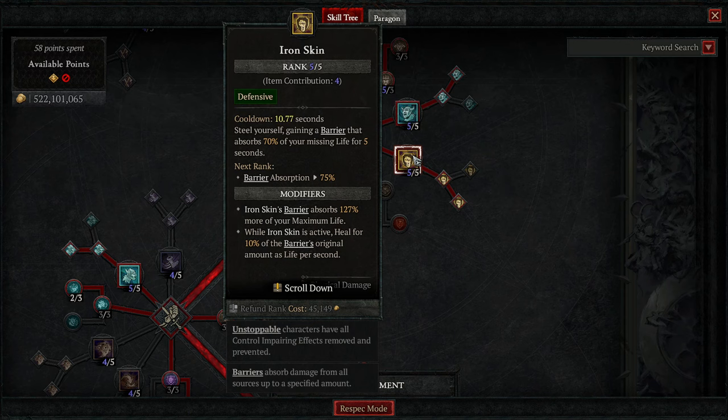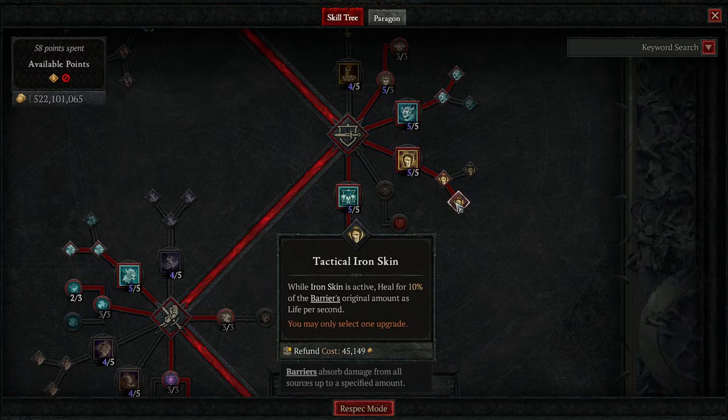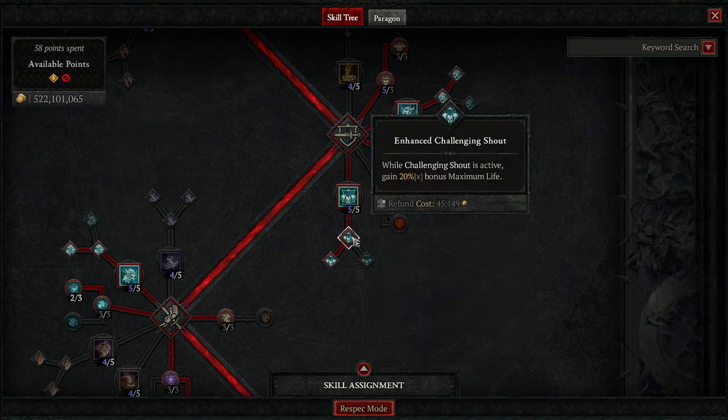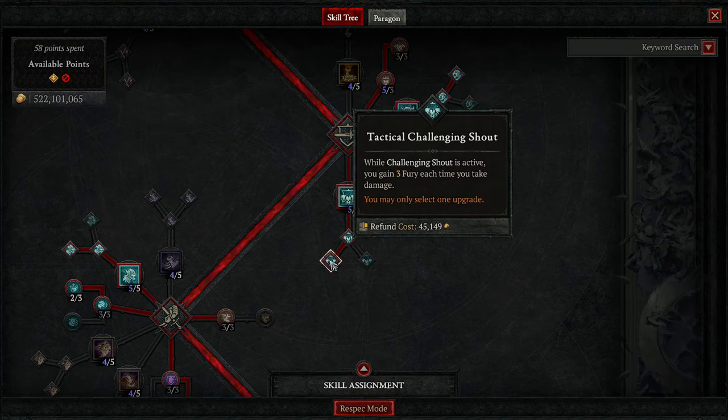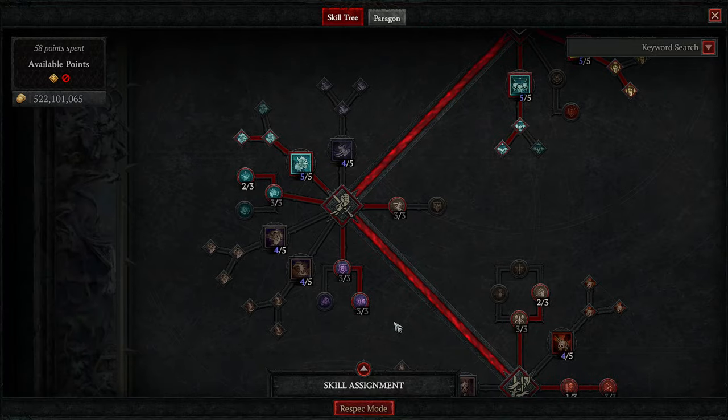Iron Skin is super good — it gives you a barrier that absorbs missing life, lets you heal back up, absorbs 127% more of your missing life, and you heal for 10% of the barrier generation per second, so you get back to full life pretty quick. Then we've got points in Challenging Shout: you taunt enemies, get some damage reduction, get more maximum life for more tankiness, and you gain Fury every time you take damage when Challenging Shout is available. That's important with some of the aspects we're using.